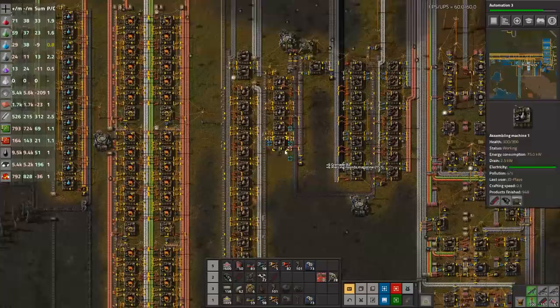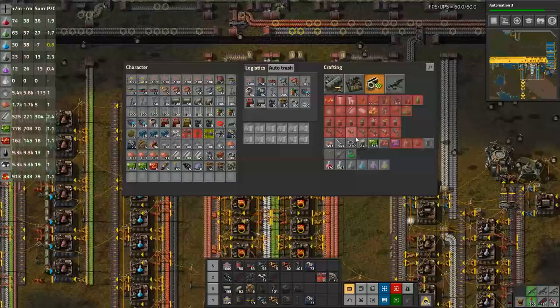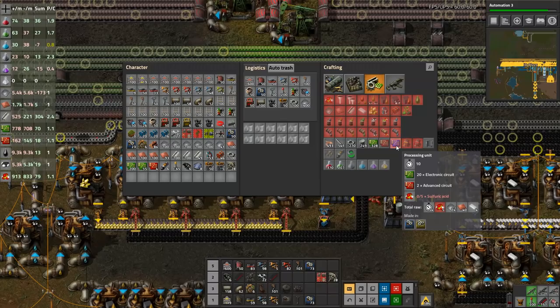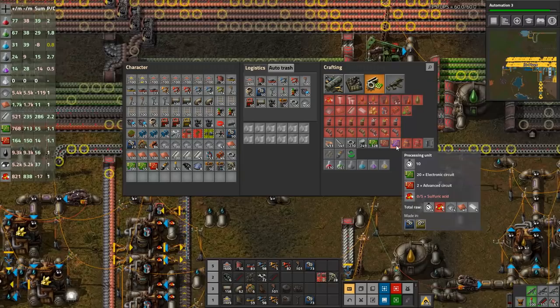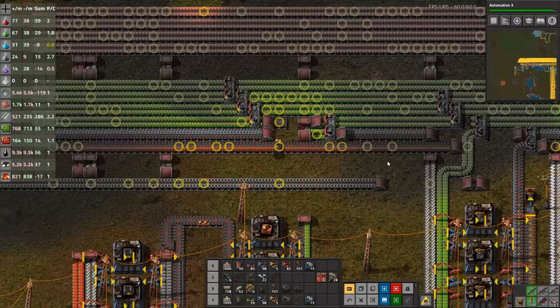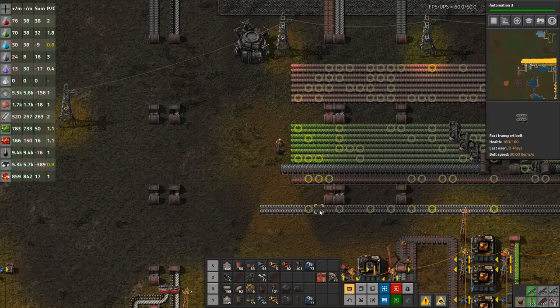Processing units require 20 green circuits and they take 10 seconds to craft — so it's a lot of green circuits but a very long craft time. On top of that, they require two advanced circuits and some sulfuric acid. The main reason we want to get these done is because we want the utility science pack — that last science pack is holding us back, and it's stopping us finishing off the tech tree.